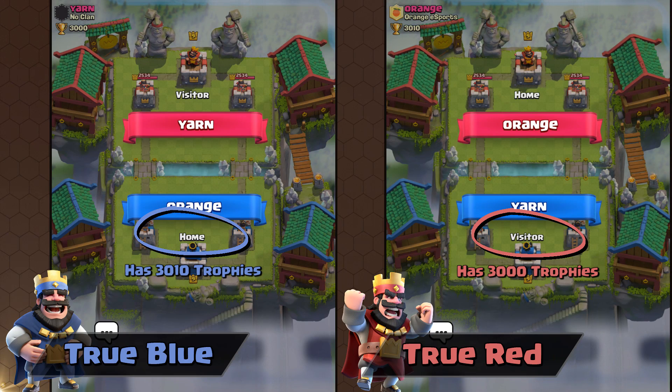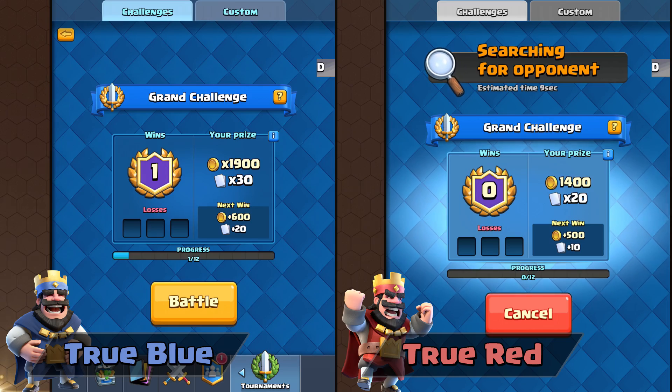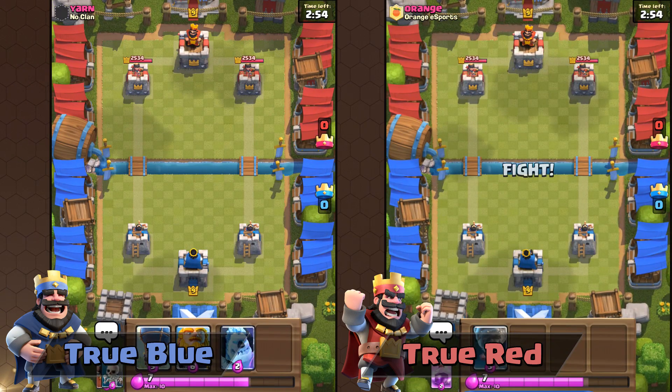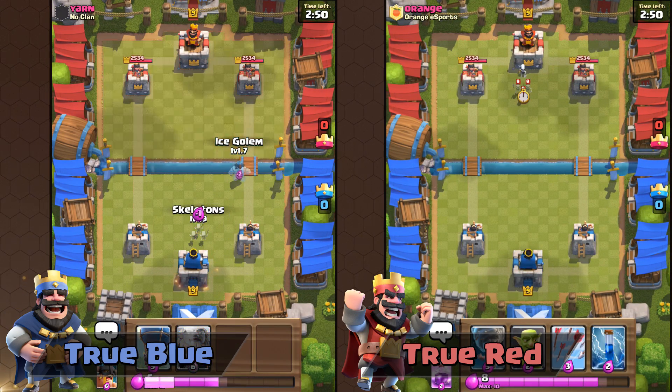Also, this is the only game mode where the intro screen for home and visitor holds true most of the time. In challenges, the player with more wins will be True Blue. There's no way to know right off the bat if you have more wins than your opponent or not, and the intro screen is not accurate — you'll sometimes appear as home and sometimes as a visitor, regardless of your true color.